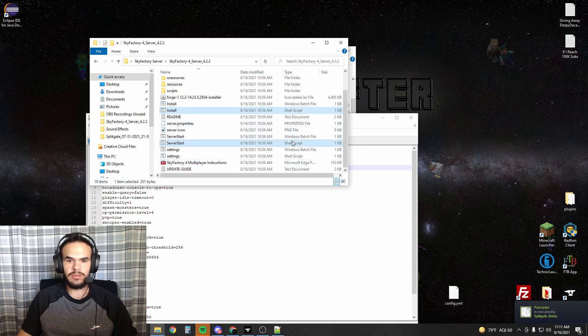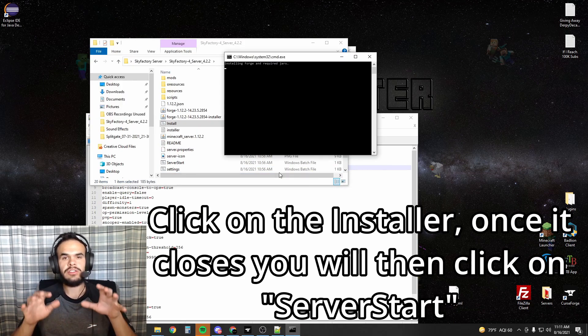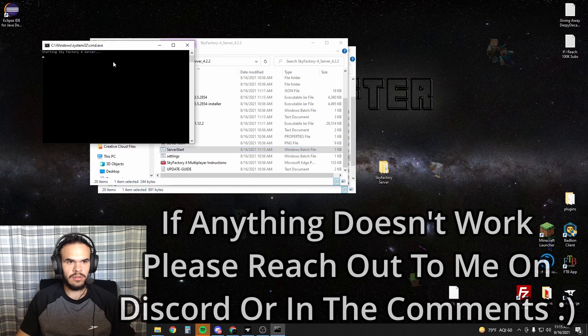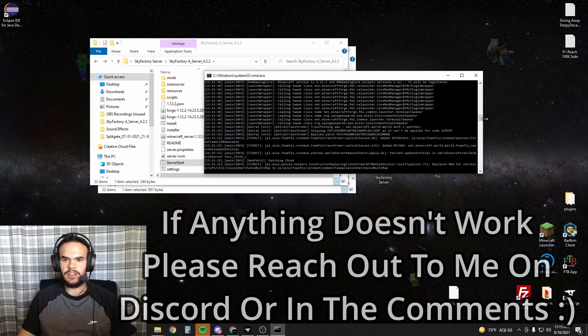You don't need any of the shell script files, so you can click on all of those — I'm just holding control, clicking on them all — and delete them. They're useless. Now hit install. This is going to take a while as it's installing Forge and all of its required files. When I run it, we are now starting our Sky Factory server.